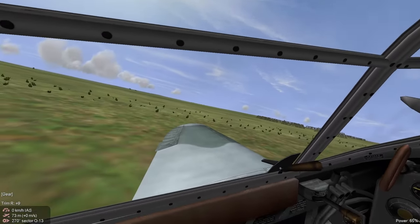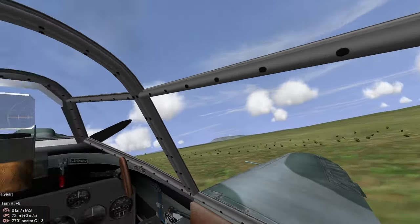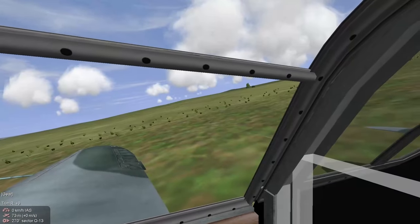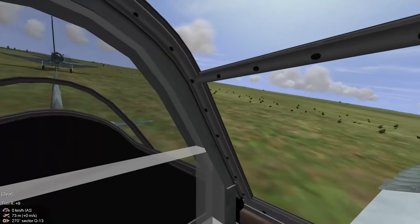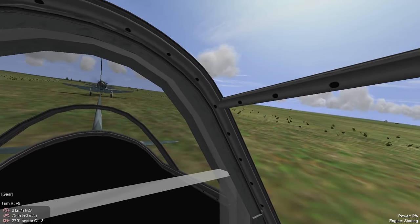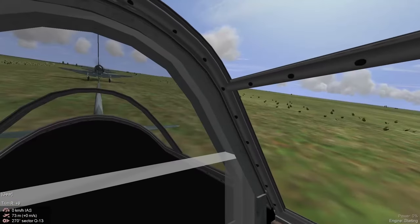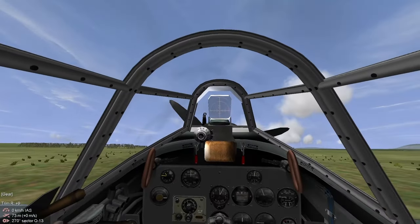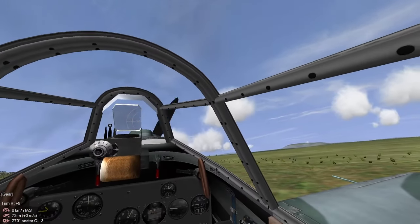Here we are. So unlike the I-16, we actually have a cockpit that is enclosed — we do not have an open-air cockpit anymore. In addition, I'd like to point out that the original LA-5 did not have rearward visibility like the LA-5F and the LA-5FN do. We get the luxury of a cockpit with 360-degree visibility, which will definitely help us out when it comes to dogfighting.